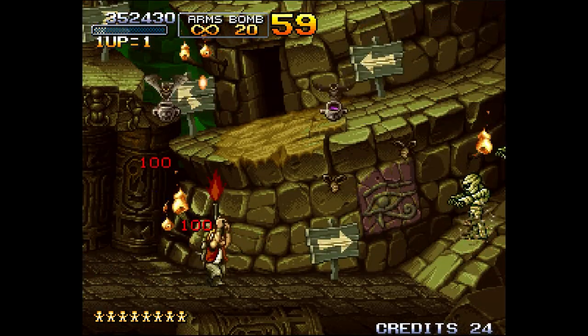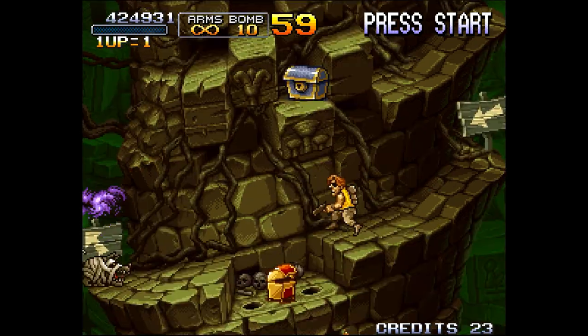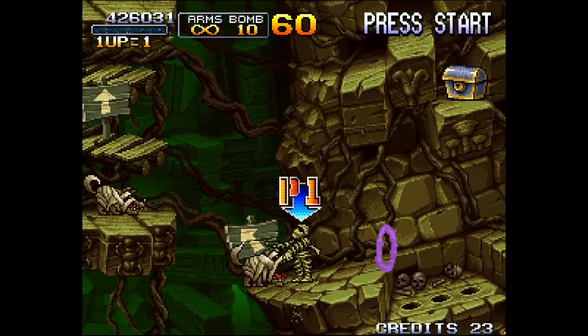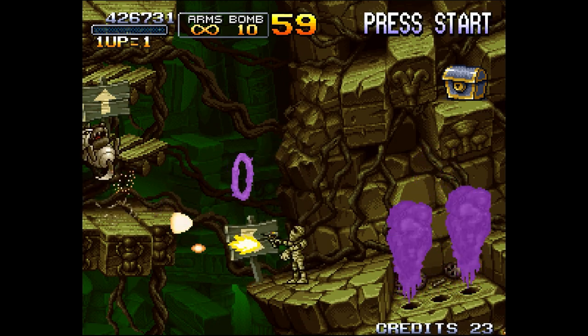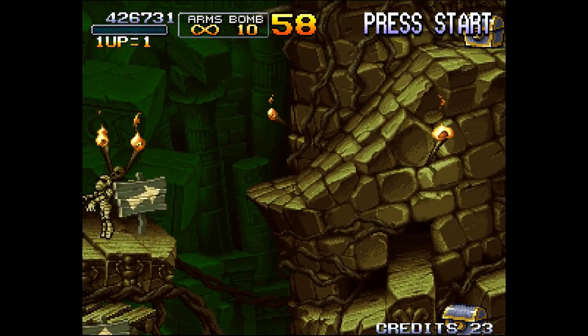Beyond wacky aesthetics, though, there isn't too much more that these crazy situations add. In the levels set in Egypt, you can turn into a mummy temporarily if you're hit with enemy magic. And it sucks, so I really recommend avoiding those attacks if possible. Seriously, you can't upgrade your weapons, and jumping just sucks.